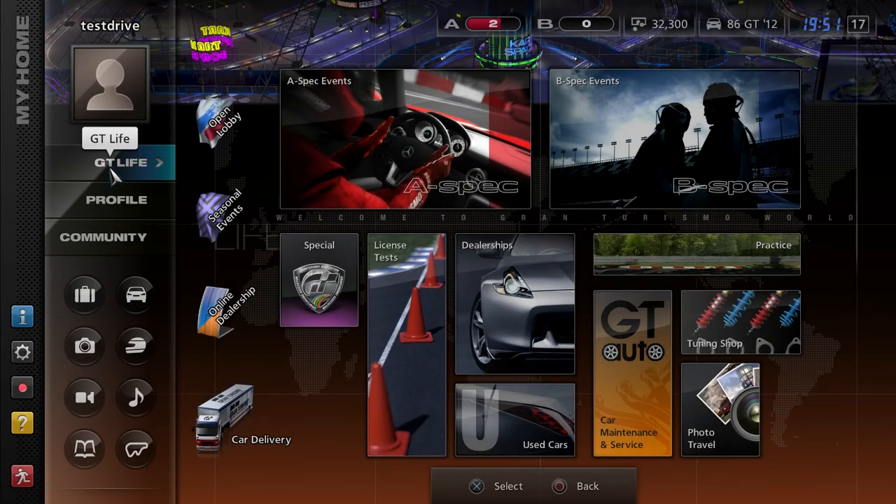Hello, I am Test Drive, and welcome to another episode of Gran Turismo 5, where in this episode we are going to continue on with A-Spec. It took me literally forever to figure out what I wanted to do and which car I wanted to use. So, I am pleased to tell you that we will be using a Miata already.